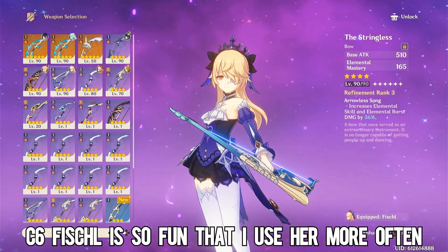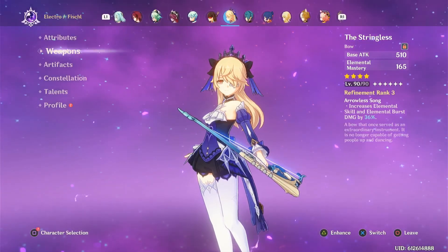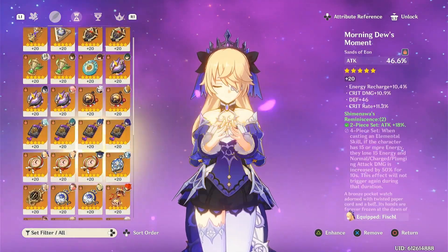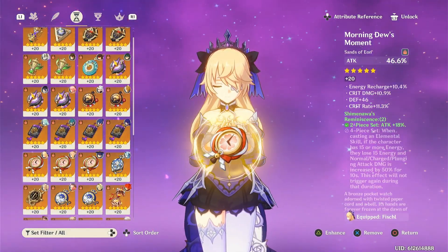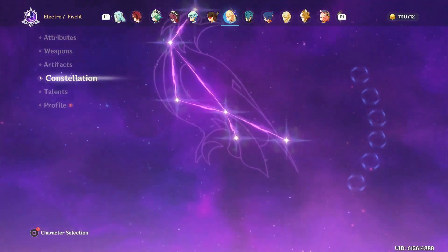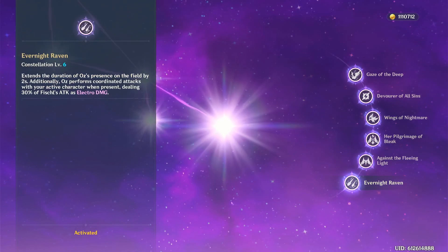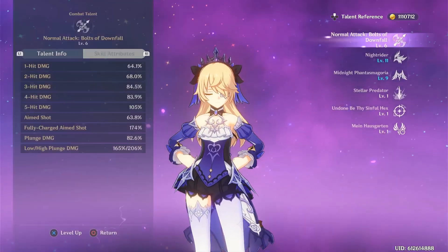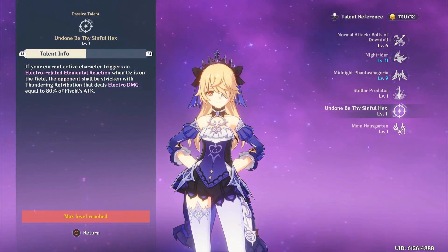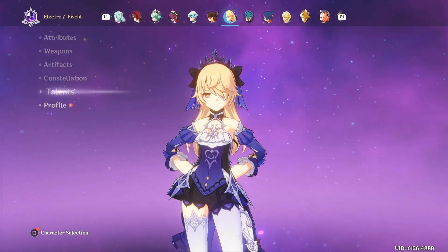Fischl. I've started using her a lot more, especially after getting her C6. I use Alley Hunter or Stringless depending on which build I go — Aggravate or just sub-DPS Fischl in a non-Aggravate team, respectively. I haven't really managed to get a good set on her, so Wanderers Troupe and a stat split is what I tried to do. C6 has just been so nice to use for Quicken teams, Overload, Overvape — whatever you call it — and Taser as well. She's just been so, so useful. I love using Fischl — by far one of my favorite 4-stars, especially after getting her C6.